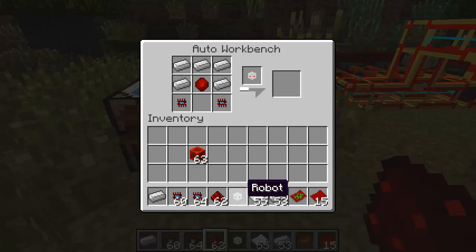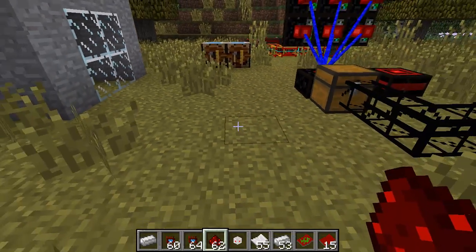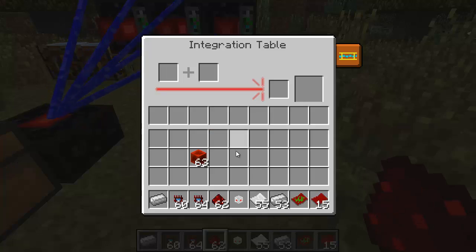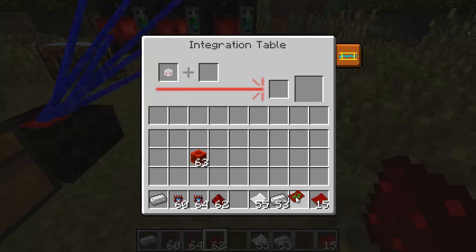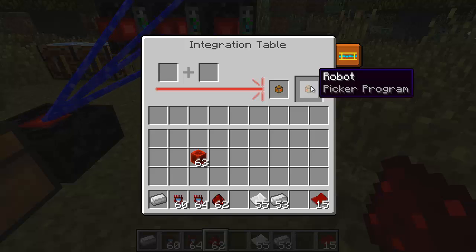I've already got a robot here. This robot doesn't know how to do anything — I need to put the board into it. For that I'm going to the integration table, placing my base robot on the left-hand side, and taking one board that has the proper program on it. As you can see, I've connected those two things and created a robot with a pickup program.